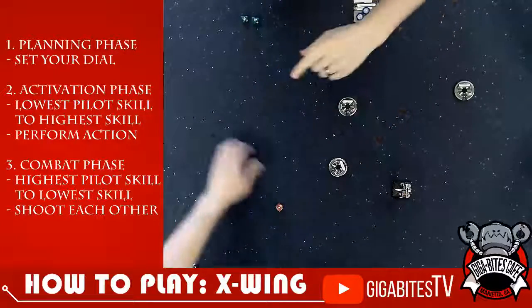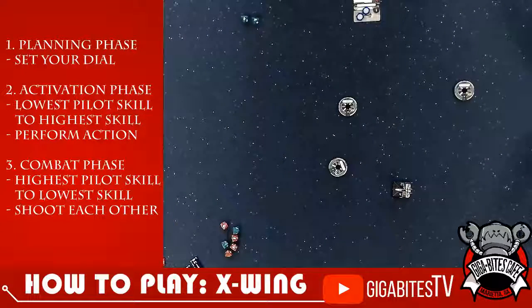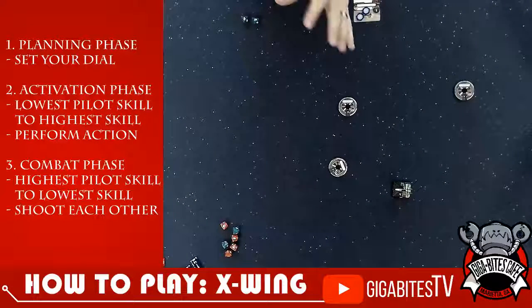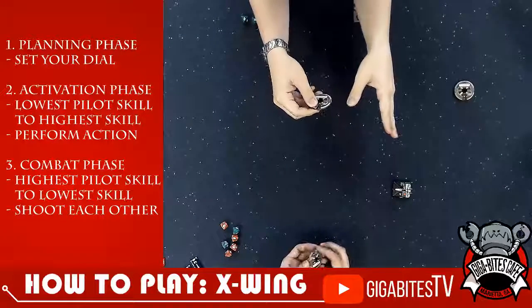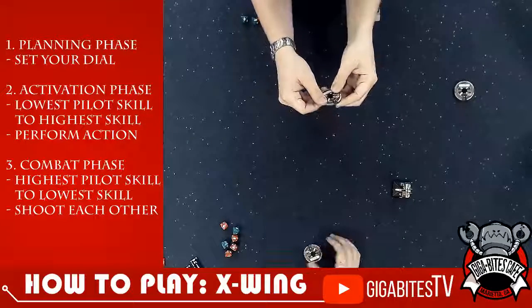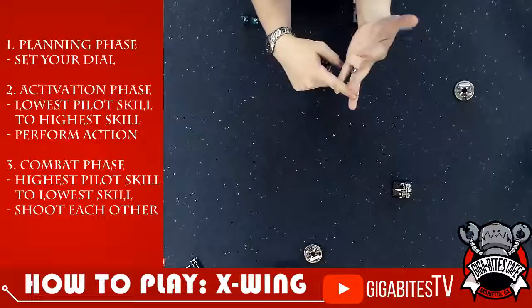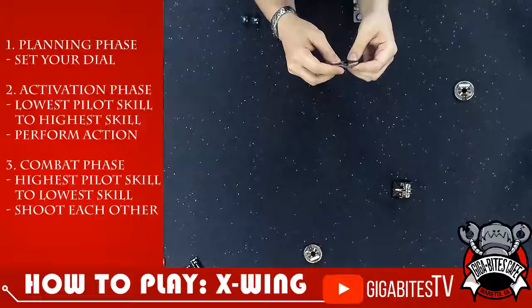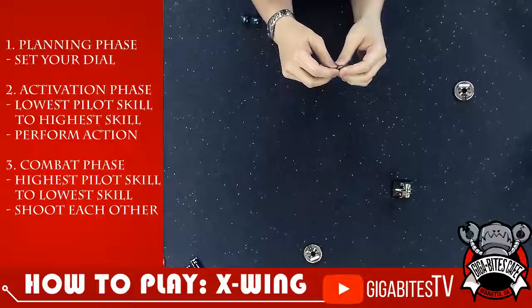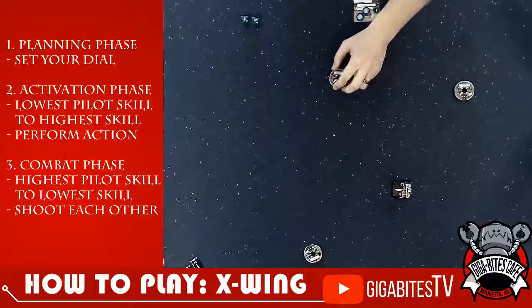Wow, this is very simple! This is great! Yeah, it's a very simple game. So after this, now that we've learned — basically, you choose your maneuver and your movement. The lowest skill goes first. Then you choose an action to do. Are there any other actions besides focus and targeting? Oh, there's a lot of other actions! So let's go through the differences in some of these actions from the edition change.